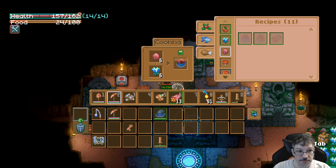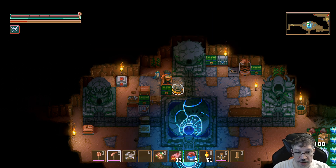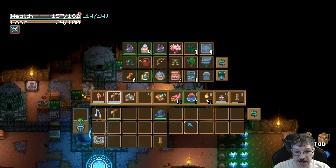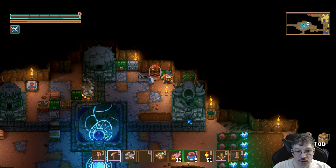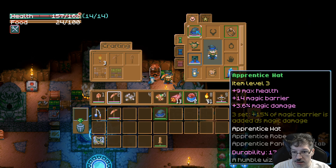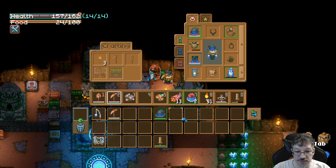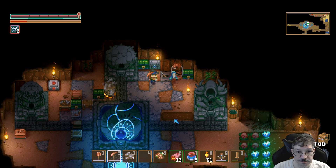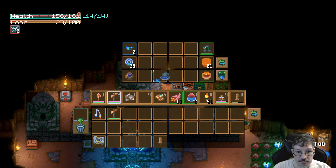I'll get two. I'll eat those on my way out. Is there anything else in my inventory I want to get rid of? The key. Did I have a key in here? I did. Does it stack? It does stack. Perfect. The hat! I'm wearing apprentice hat level three. This is also apprentice hat level three. So it's the same as what I got.